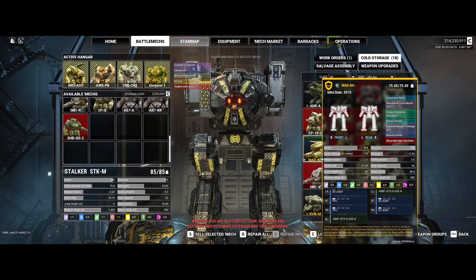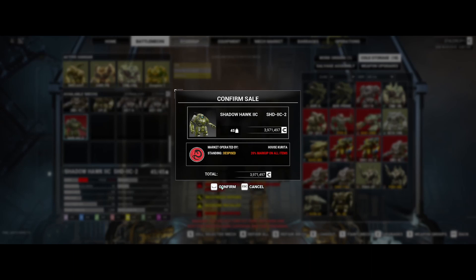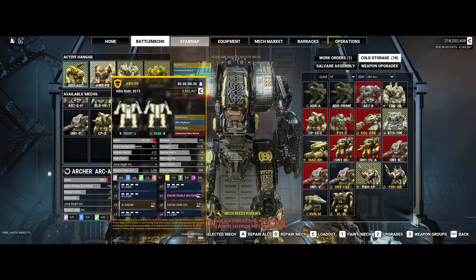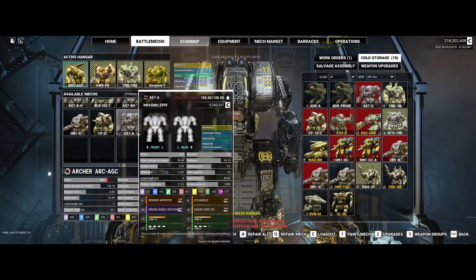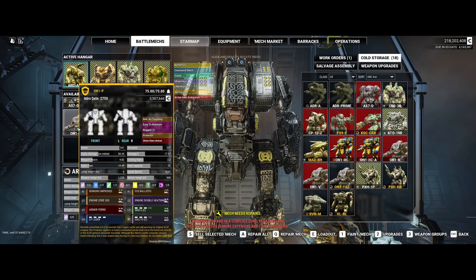I didn't consider it to be all that good a mech, to tell you the truth. A good mech is one that can put out as much alpha damage as its tonnage. So 55 alpha damage on this guy for a 75-ton mech — not impressed. Not impressed with this one either, so we're going to sell it. That was salvage from the last mission. To highlight what I mean: 106 for 70 tons, 73 for 80 — okay, close. 90 alpha for 65 tons. 78 alpha for 50 tons.